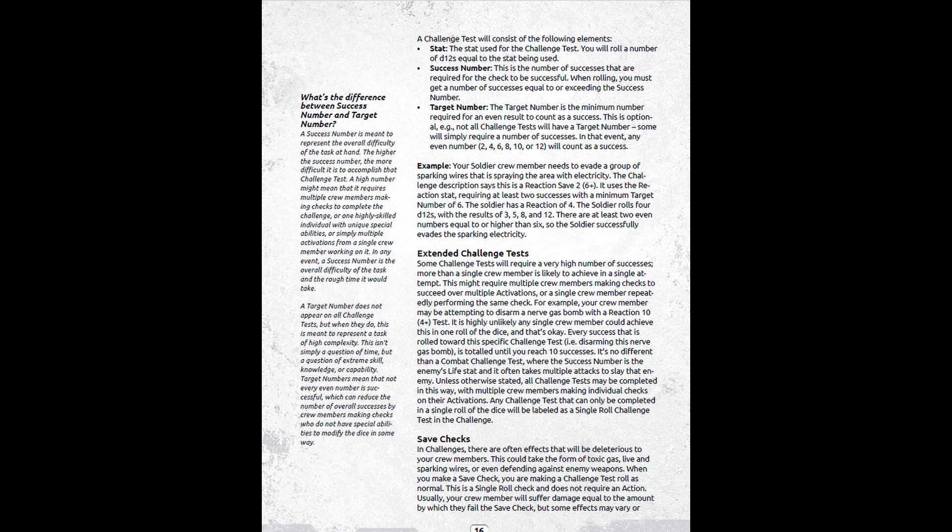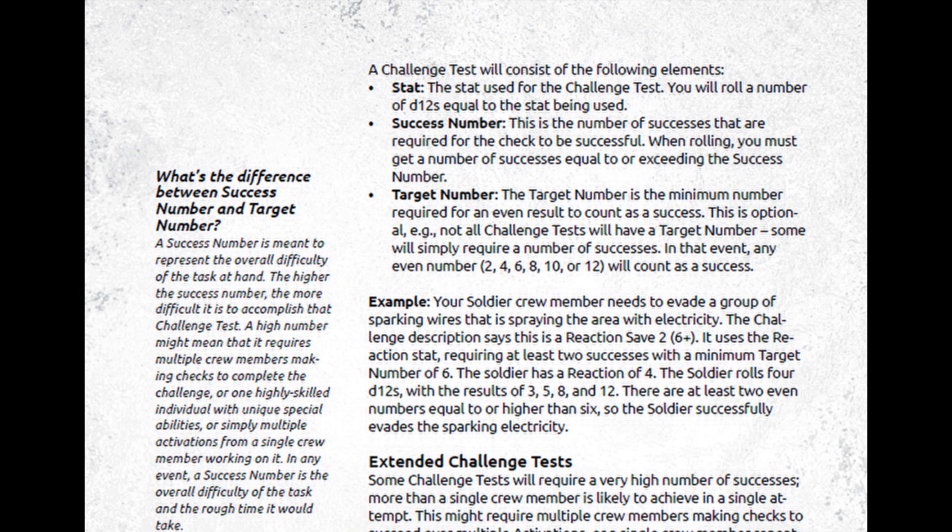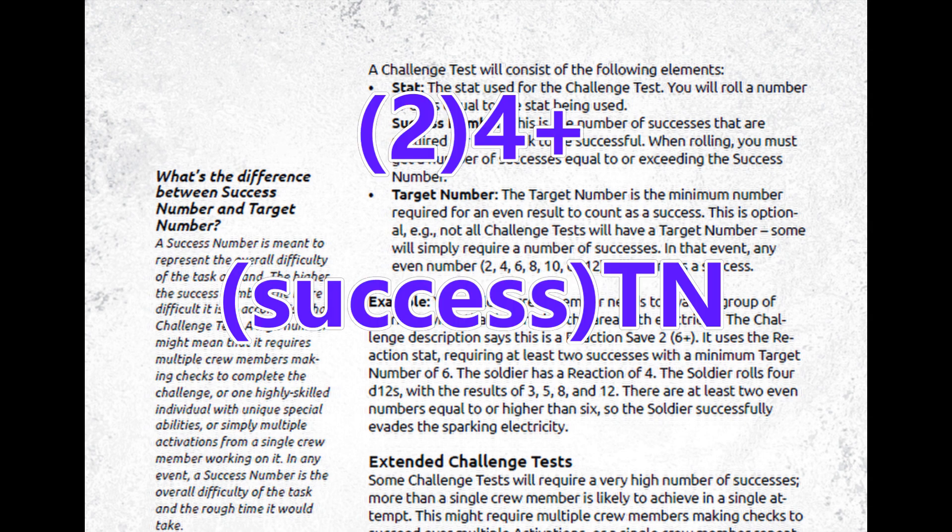There are no calculations for target numbers, which makes things much easier. You have a success number and a target number: the success number is the minimum number of successes needed to accomplish a challenge — such as shutting off poisonous gas — and the target number is the minimum number required for an even result to count as a success. It's written as success number first, target number second. For example, two successes needed with each die rolling a four or over.